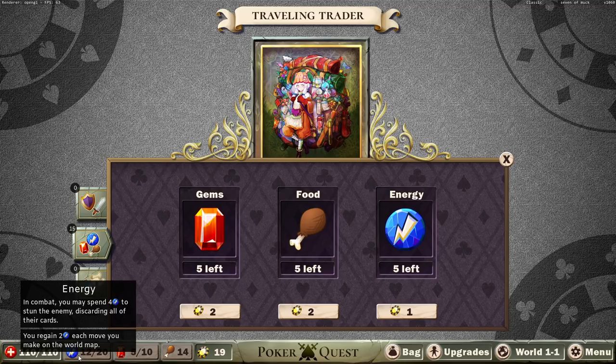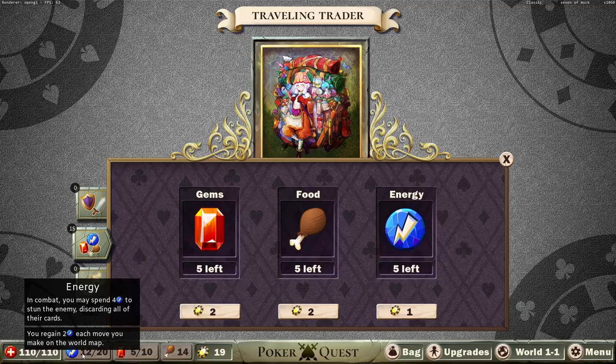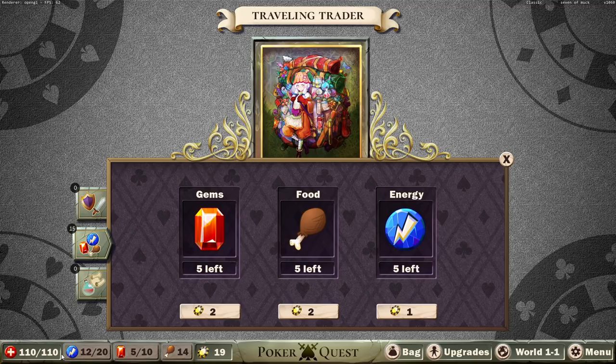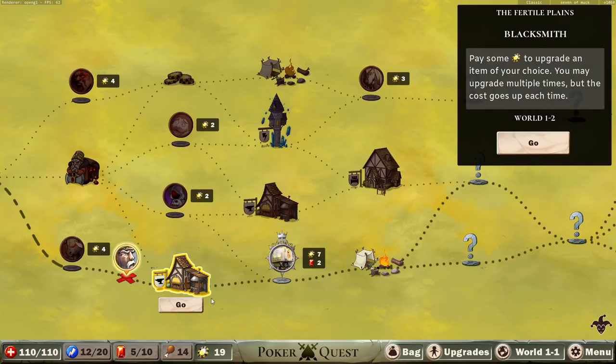Energy — basically if the enemy gets a really good hand, you can expend four energy to stun them, getting rid of their cards. I don't know if that's the same for every character, but that's what it is for the Knight right now. Food is just a resource we need to care about — every space we move costs a food. If we don't have food, we start to take damage every time we move. Just make sure you have food.